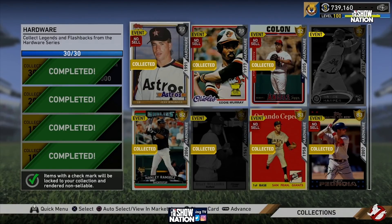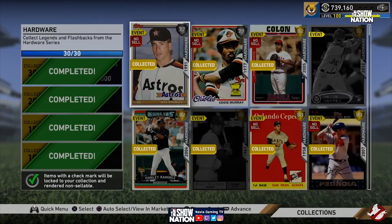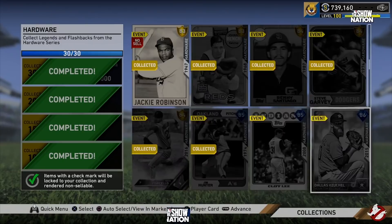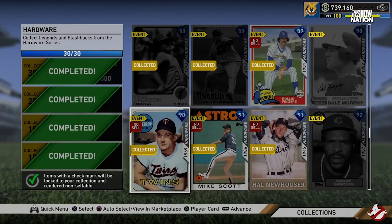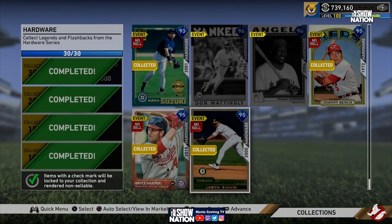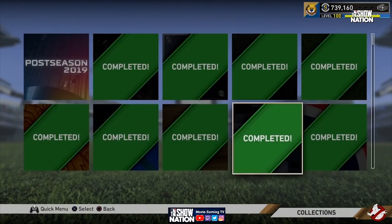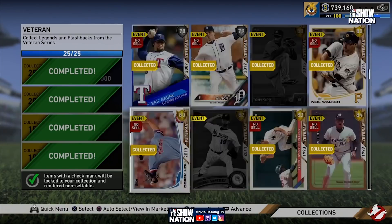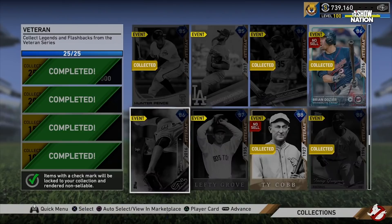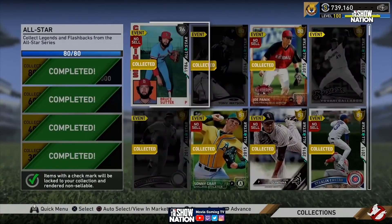For one collection you needed 30 out of 42 total cards. For another, you needed 25 out of 25. So you don't have to complete quite all of them. Another collection required 80 out of 105 cards — that's a little bit under 80%. It seems like across most of these collections, you're targeting roughly 80% completion.